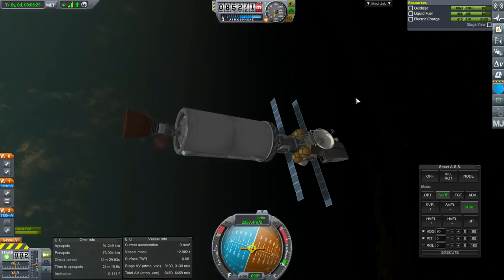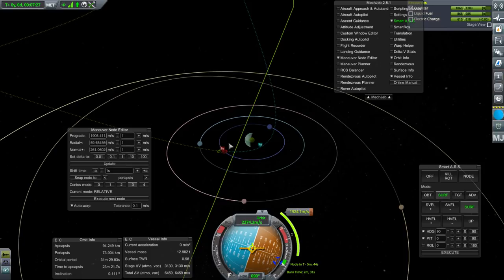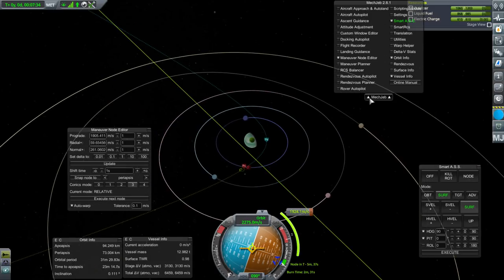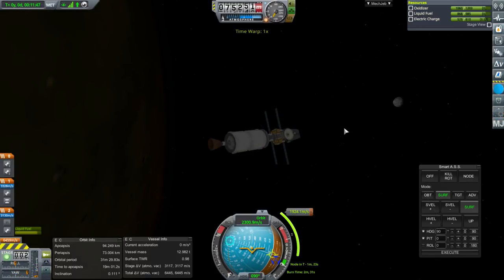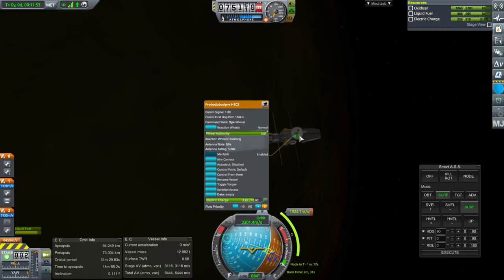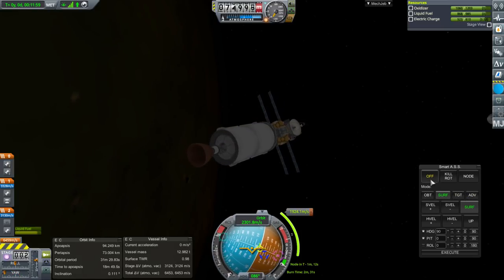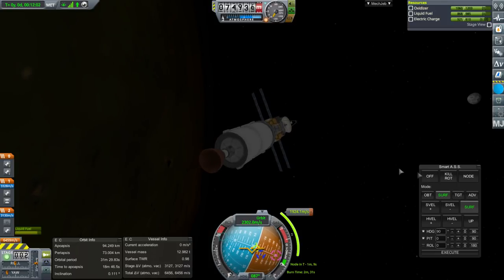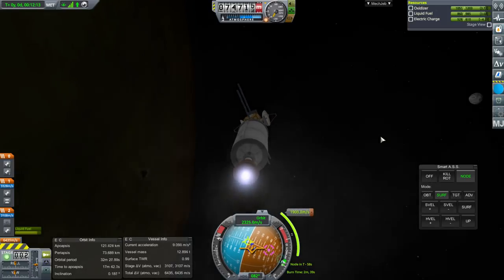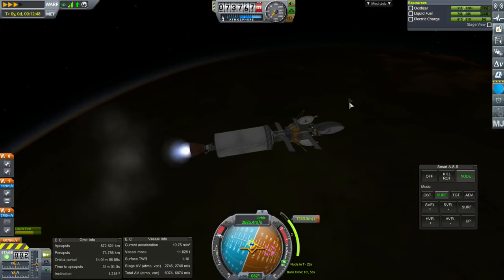Let me plot for Joule. With MechJeb's help I got a transfer that only costs 1,924 m/s with a possible Lathe encounter, which can be used to help get into orbit around Joule. But the antennae seem to have more energy consumption than I thought — that's going to be a problem. I might need to put more solar power on the other missions. The engine does generate electric charge, but that's not going to help if we can't control the vessel.